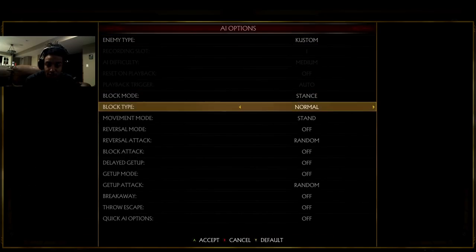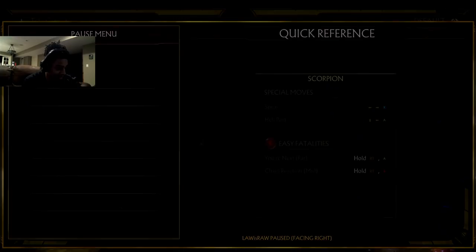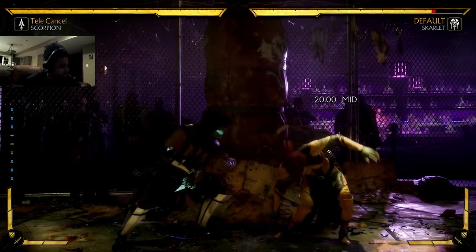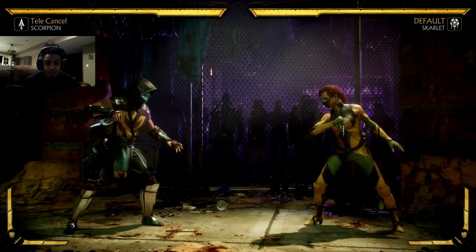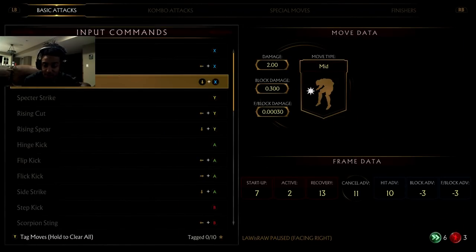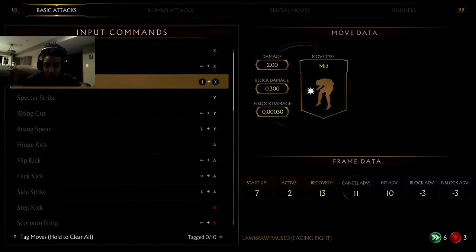This is how you stop people from poking — you can mash with them, but once you see your jab land, it has to register in your mind that you are at an advantage. Usually what people do when they have advantage is they mash again, get a down four, and reset to neutral — you're wasting your turn. My hit advantage on my down one is 10 frames. So if I hit Scarlet with a down one and I have 10 frames of hit advantage, if Scarlet tries to do another move she has to add 10 frames to her startup.